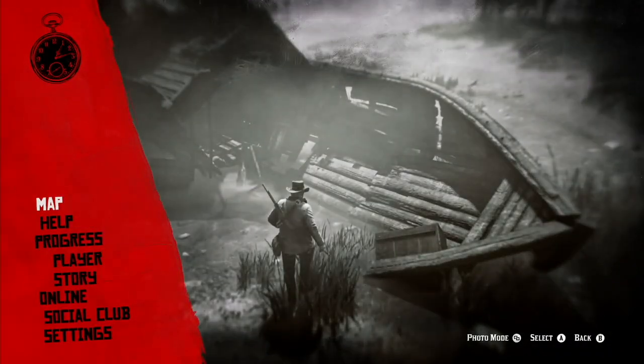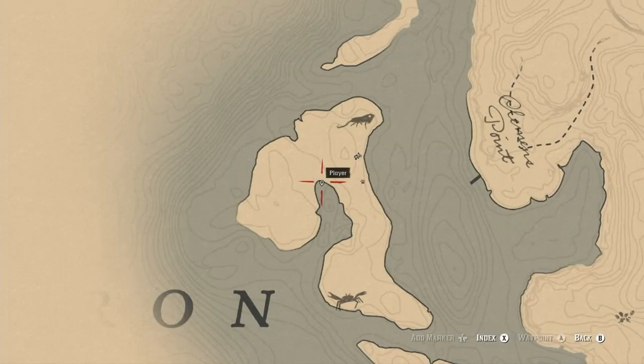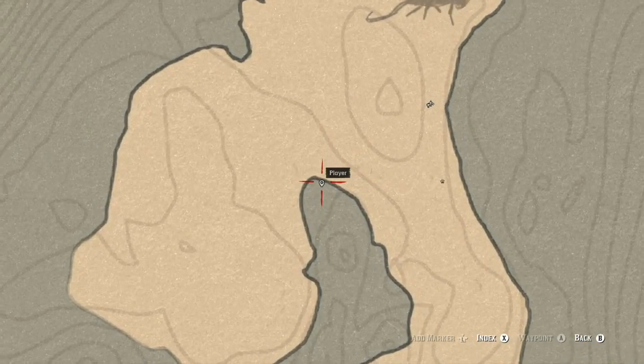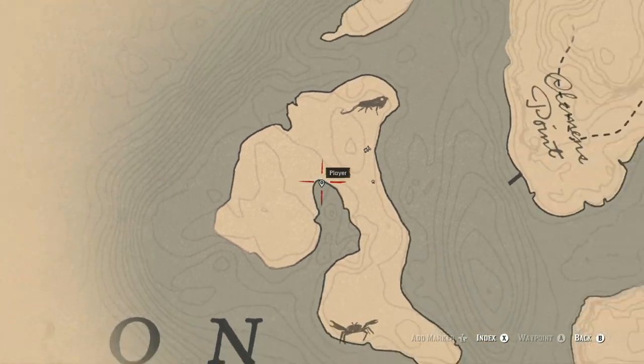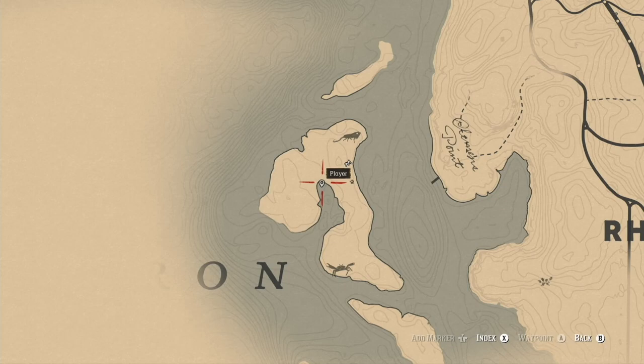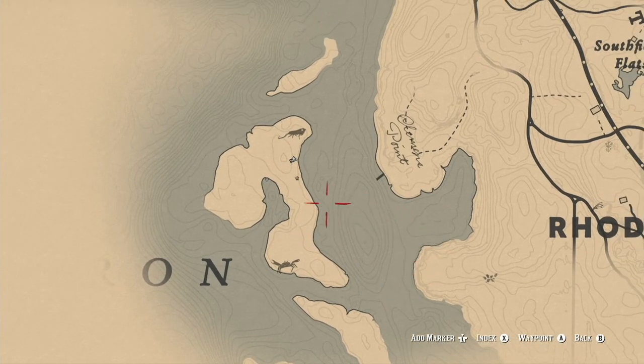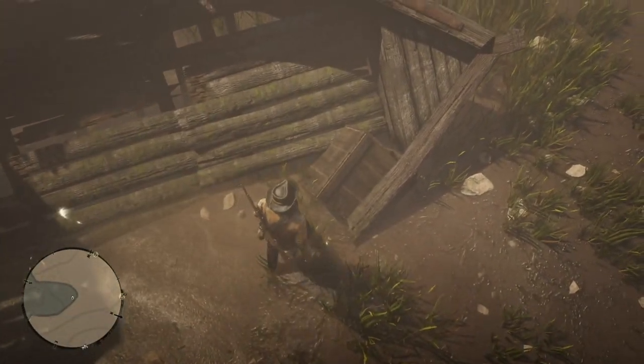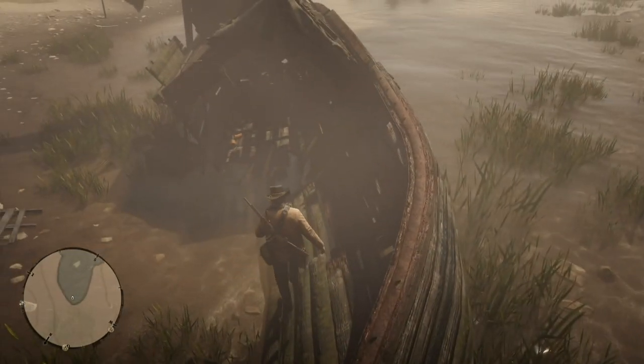On the island you'll find a shipwreck right here, in this little bay on the island, as you can see west of Clemens Point. Inside the shipwreck are a few items that are kind of of interest.